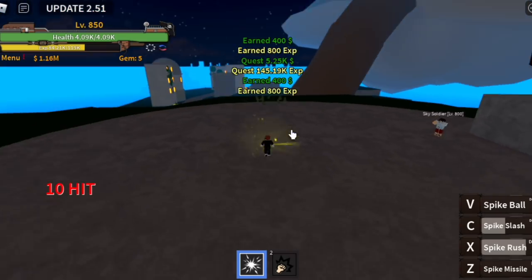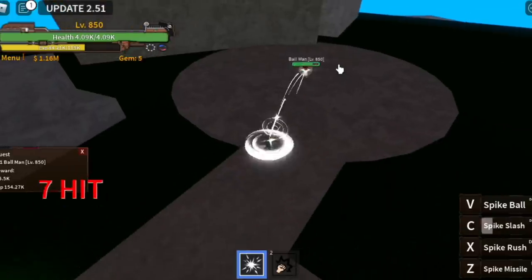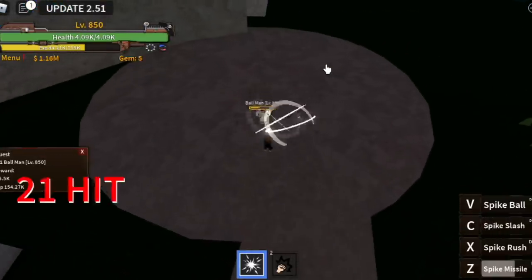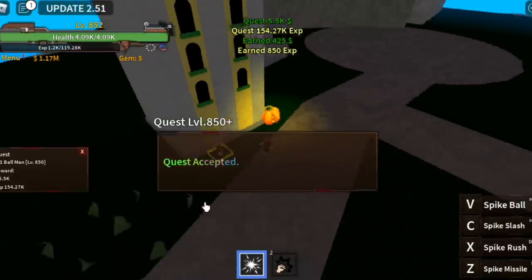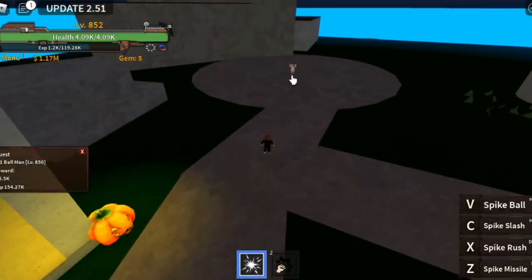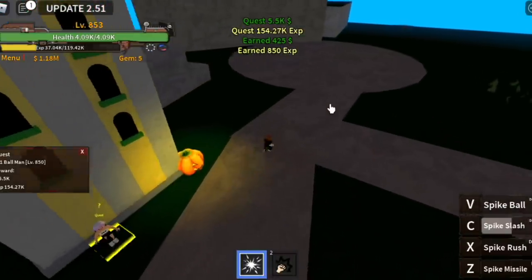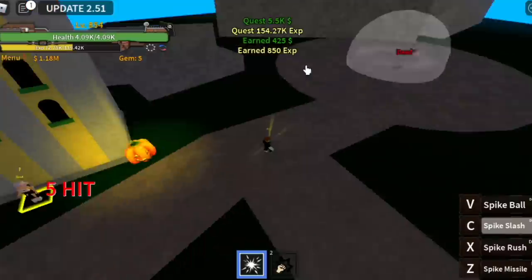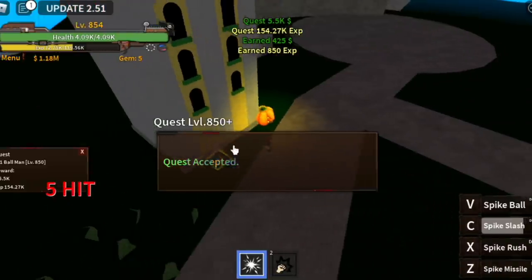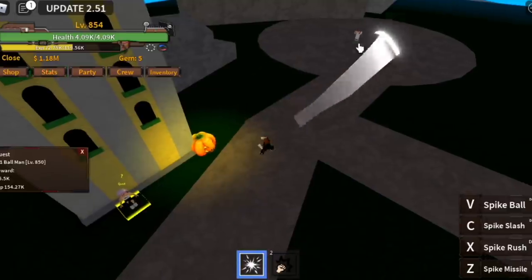When you reach 850, you can now go up to the upper yard to defeat the Ball Man. The grind here is so fast. Use your Z or X skill, but I suggest you use your Spike Slash. Get the quest, use Spike Slash, get the quest again — before the cooldown, the enemy will spawn. Use your Spike Slash again. It's very fast leveling up here. You're gonna do this until you reach level 900 — just 50 level ups.